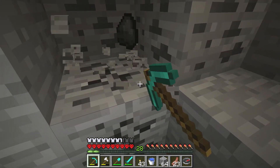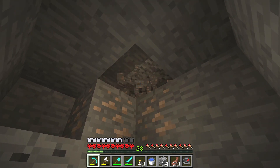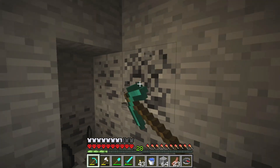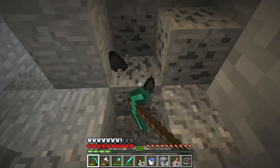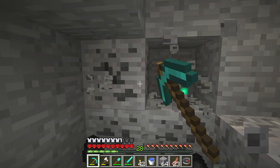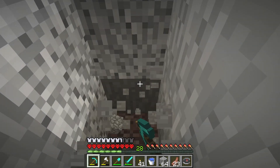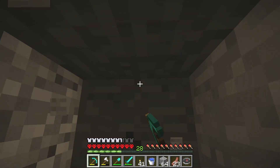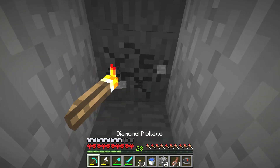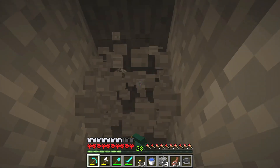Here we have some coal and iron — might as well take it, because we need to make stuff like minecart and torch and smelting. We need the coal to make torches, do the smelting, and cook food. Here we have the gravel — watch out. I have to leave this cave now because it's getting boring and there are no more mineral resources. Maybe I have to do some branch mining. I want to mine until I find another cave system that I can explore.